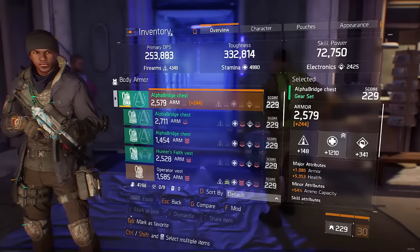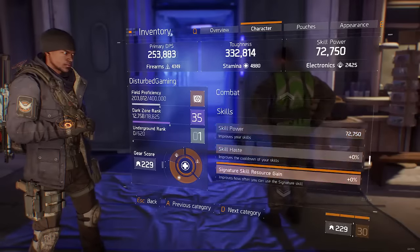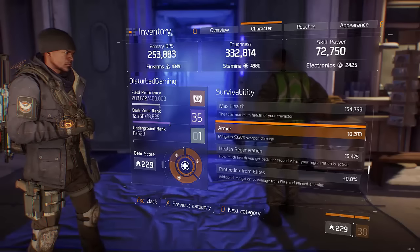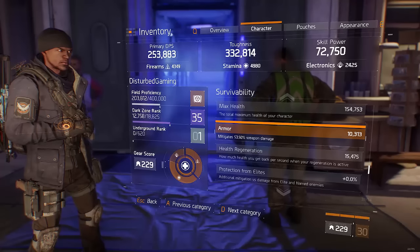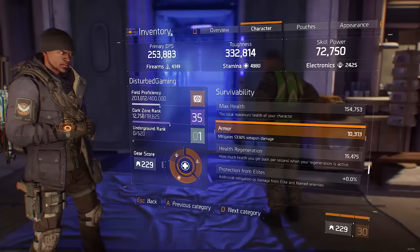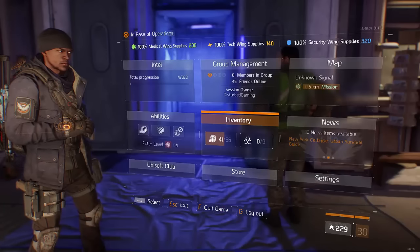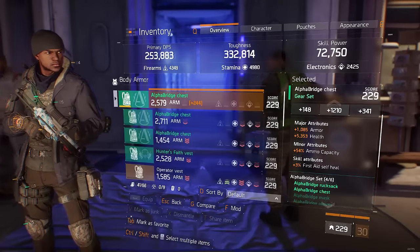Now let's go into specific gear rolls. For the chest piece you always want armor. The armor cap is 70%, but I could only get to about 59% on the PTS. The only way to reach armor cap is by using a robust chest piece and a sturdy holster — those are the only two ways. Without those, the highest you can realistically get is around 60%. Since the cap is unreachable for most, you just want to stack as much armor as possible.